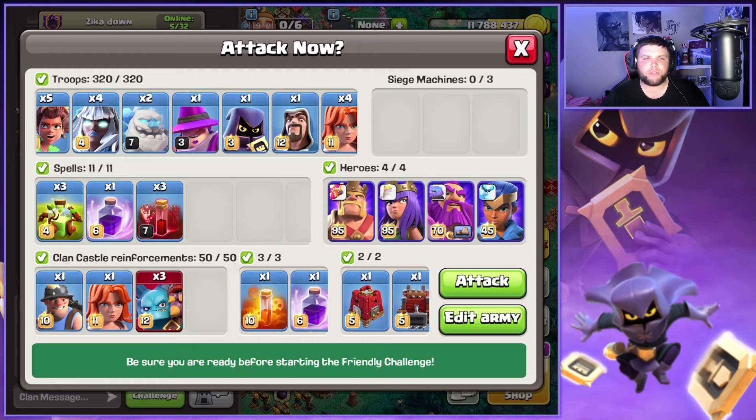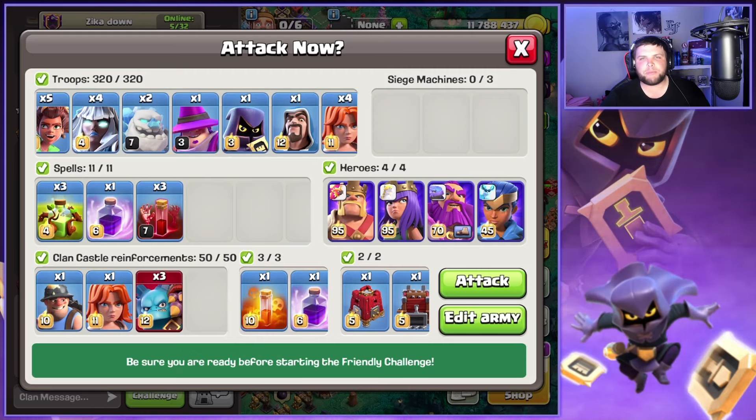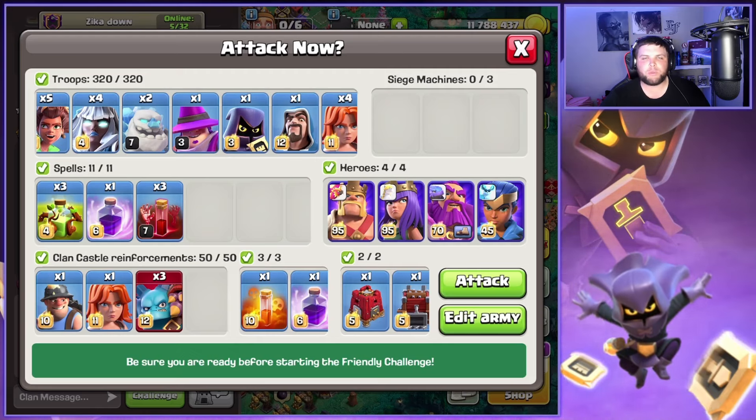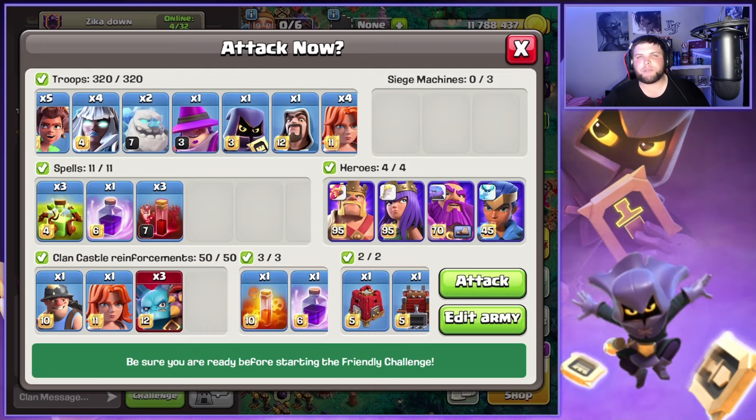Still using three Overgrowth, three Skeletons, and two Rage Spells with the main army. We went perfect on day one with this attack, and then we also got some triples in day two until we switched to a different army I just wanted to try. The link to the army will be down in the description below. Let's get right into the action.